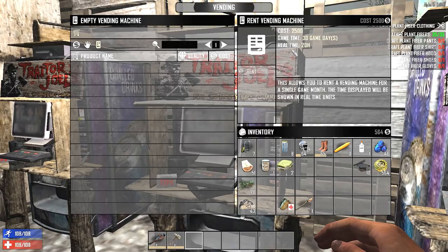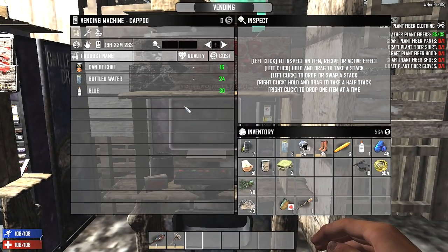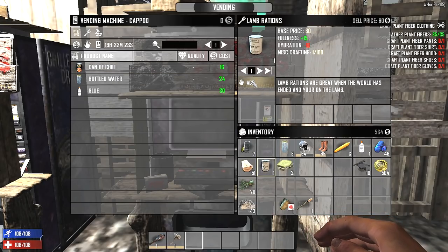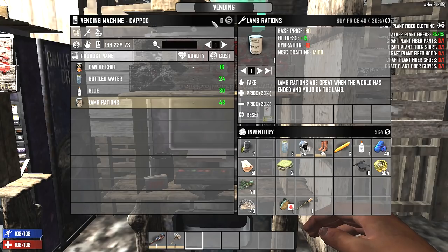So you can go through and rent these, and it lasts for 30 in-game days, which is about 20 hours real time. Once you actually buy one — like I've saved up and bought this one — you can put items in here. Let's say I wanted to put in some lamb ration: you just add it, and now it is in your vending machine. You can go through and change the pricing — lower it or raise it based on whatever you want. If you set it too high, of course nobody's going to buy it. You can take it back out if you want, and when you come back, up at the top you can see how much money you've actually made.